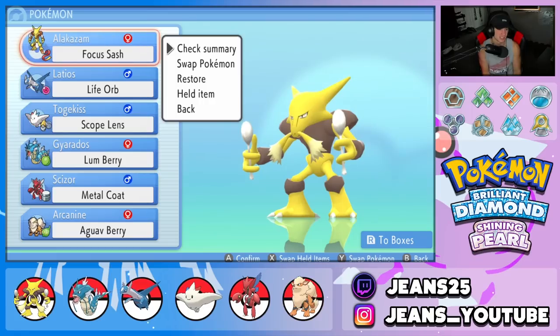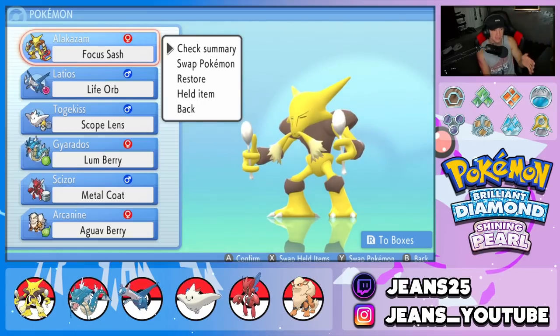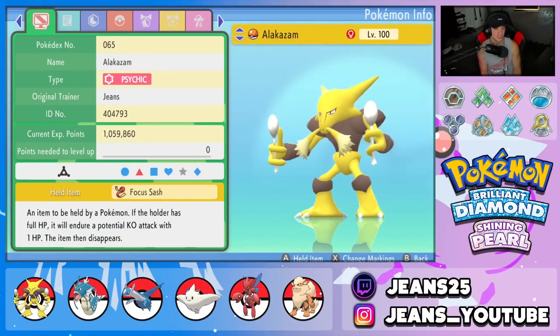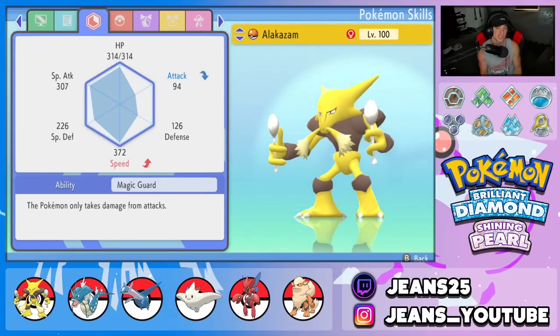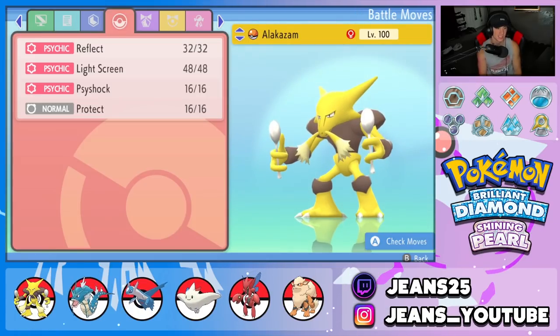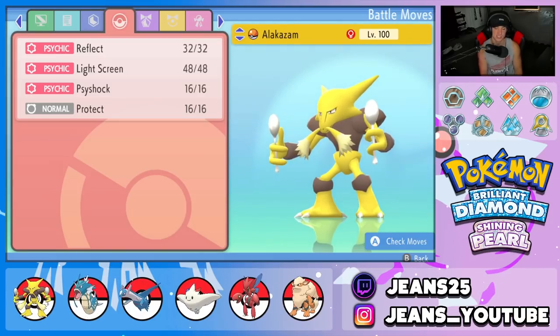Everybody loves Alakazam — such a cool Pokemon. It's pretty much a glass cannon; it can hit like a truck but doesn't fare too well taking shots. Starting off the team preview: Alakazam with the Focus Sash item, rocking Magic Guard as his ability. If you don't know what that does, the Pokemon only takes damage from attacks, so burns and residual damage won't affect him. His moveset is Reflect, Light Screen, Psyshock, and Protect.